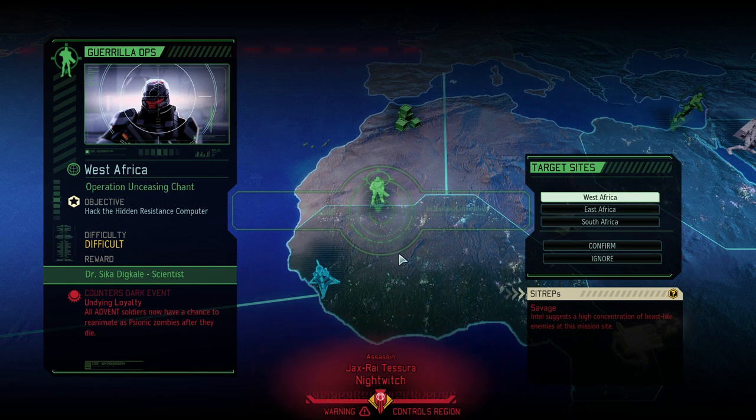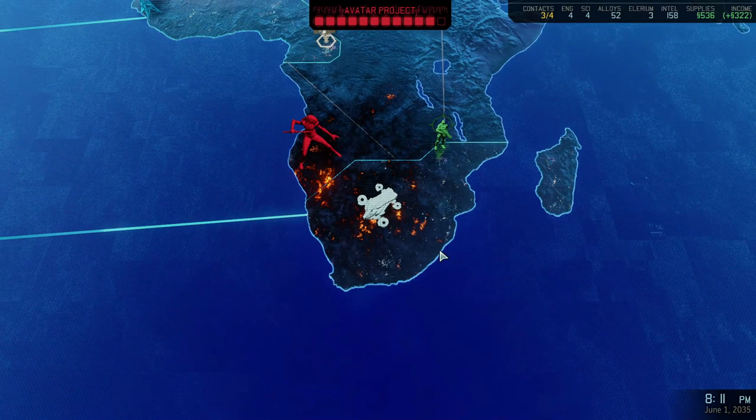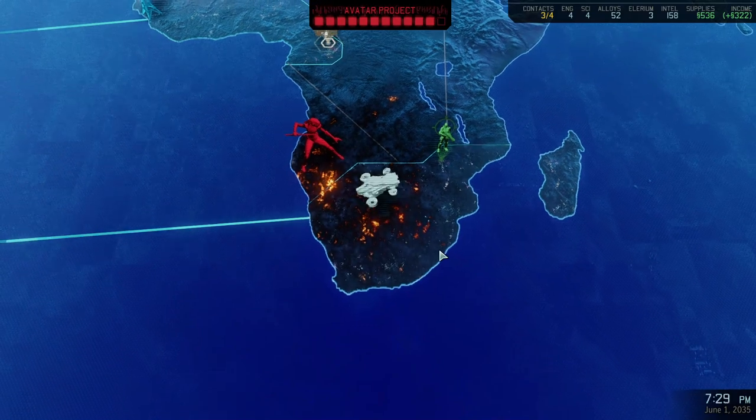Hello and welcome back to XCOM 2 War of the Chosen. My name is Aiken and today we're continuing the Rise of the Roberts, which is a campaign where we're only allowed to use Psy-Active characters like Psyops, the Templar, and Sparks. We're going to counter Undying Loyalty, one of the hardest dark events, and since we're playing with permanent dark events, that would really suck to have.